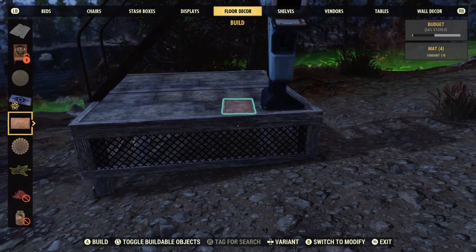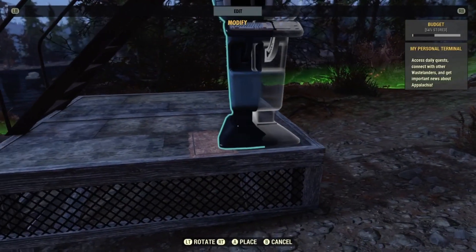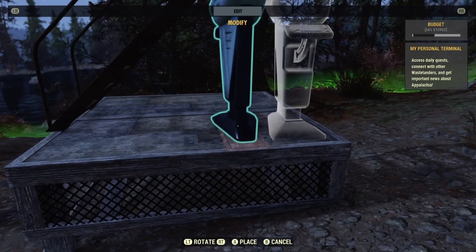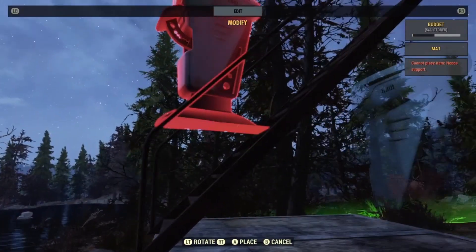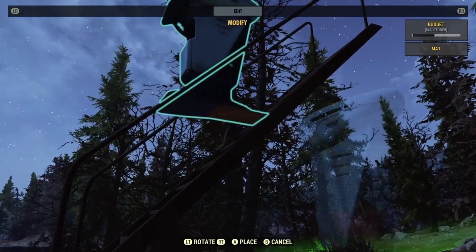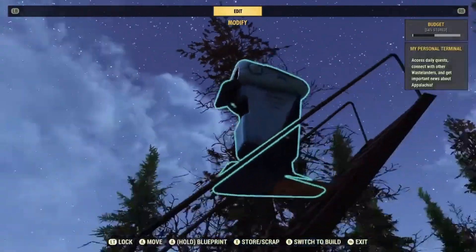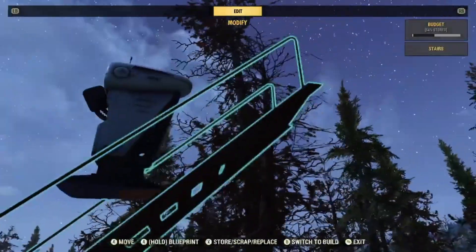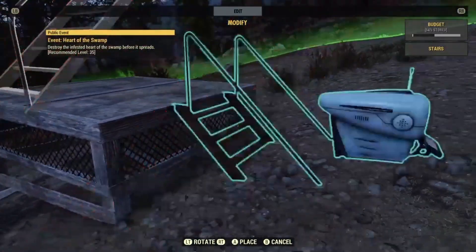Make sure you follow me step by step. Once you got all that placed, you're going to grab your terminal and place it on top of the mat like so. Then you're going to grab the mat and place it on top of the stairs. Make sure the terminal is connected to the mat just like so, and place it to where when you exit that terminal you'll fall on the stairs. Make sure there's enough room for you to fall straight down onto the stairs or else you'll end up being messed up.